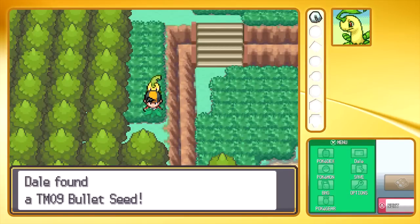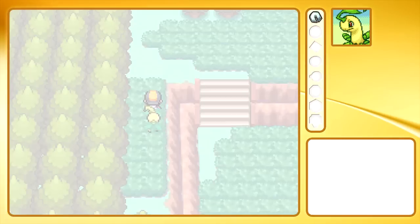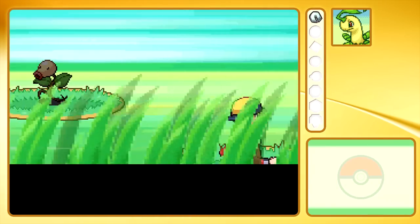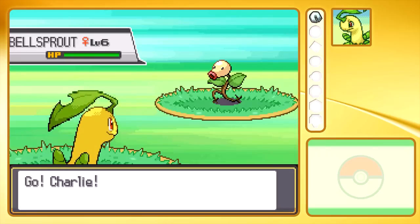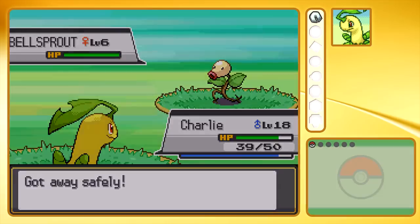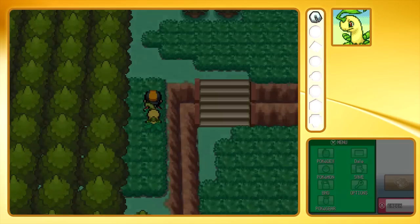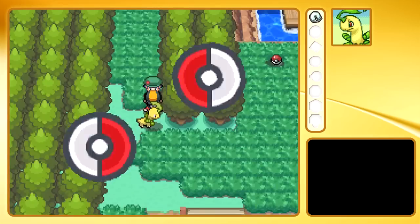We got TM09 here — Bullet Seed. TMs can only be used once in this game. In 5th generation, they changed it so that they never run out, which at first I was a bit annoyed about. This Bellsprout I'm just going to ignore and run from. At first I was annoyed about the whole 'you can use TMs more than once now' change.